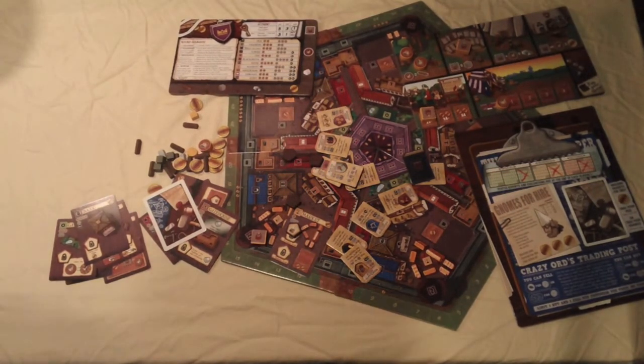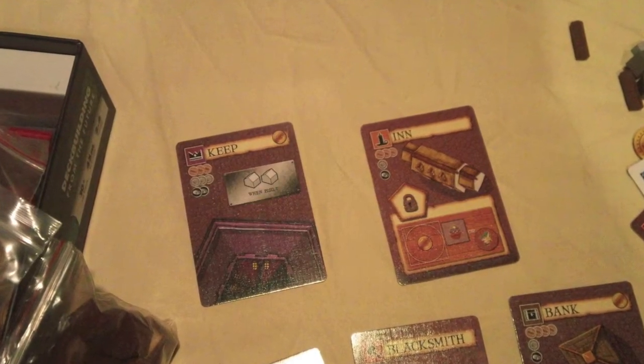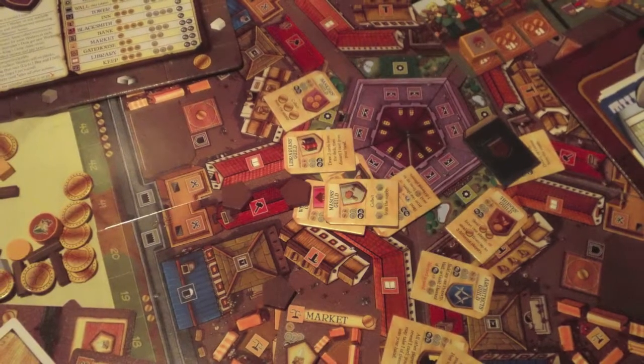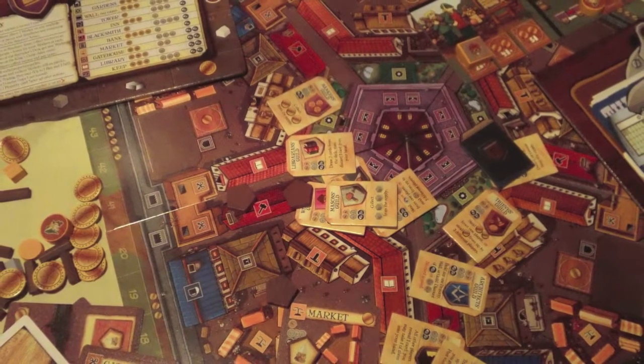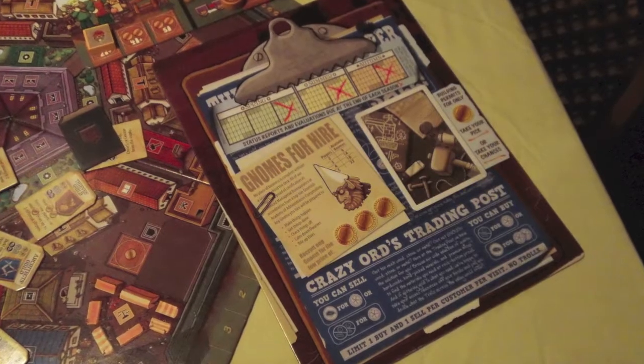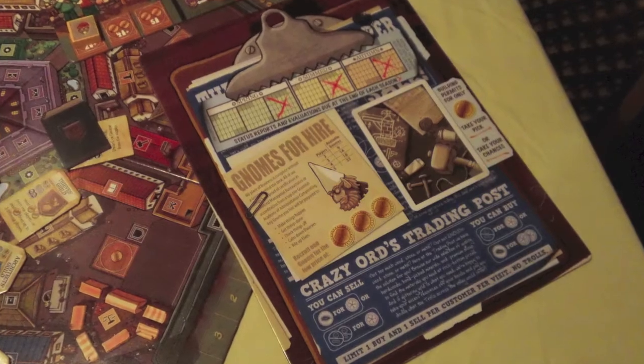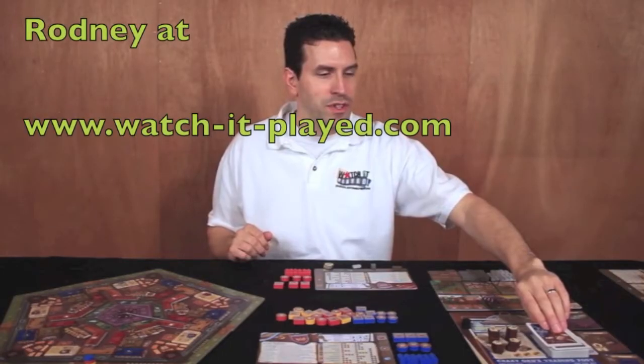You also score points by having the most gnomes, dwarves, or elves at a particular scoring round, as well as by having the most buildings in each district quadrant. That's how you win — building the most buildings in specific quadrants and having the most workers lets you score the most points. I didn't give a super thorough explanation, so I suggest you also watch Watch It Played's video for more detail.